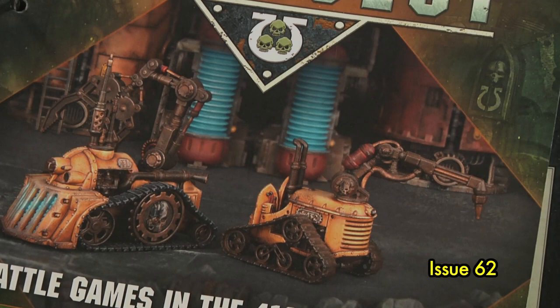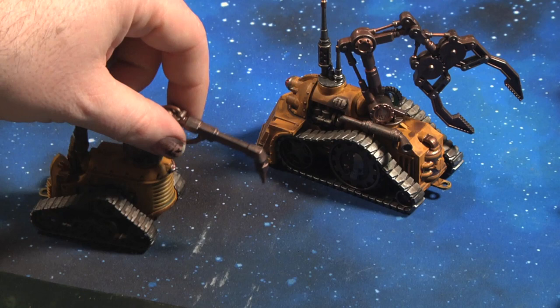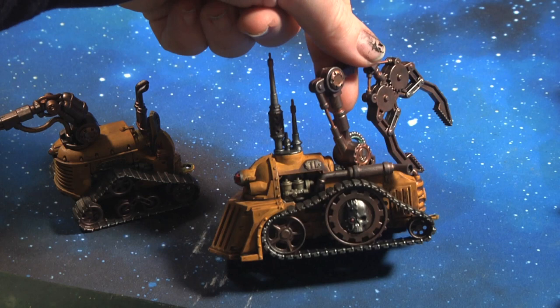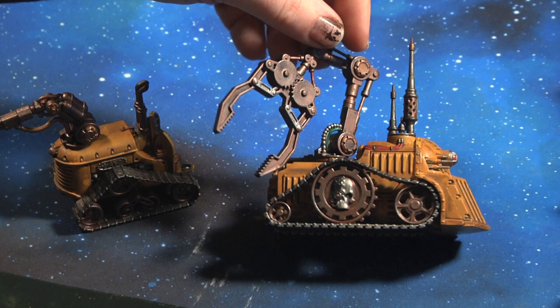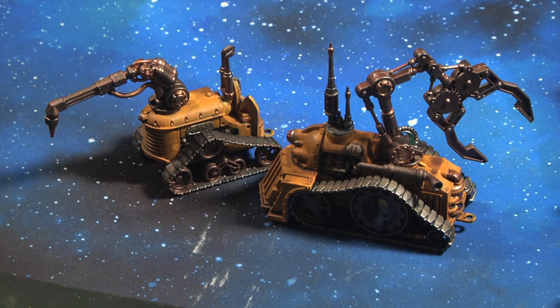Issue 62 took me back to my Airfix days in terms of constructing vehicles again. These are cool little terrain pieces — galvanic servo haulers. They give the idea of construction, look great for the old aesthetic of the game, and serve as cover too. Nothing you have to have, but a nice little thing. Fun to paint with only about three or four colors needed. I had them glued and painted in one night. That's issue 62 — galvanic servo haulers.